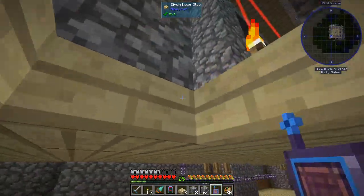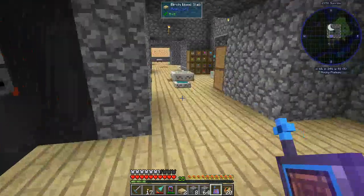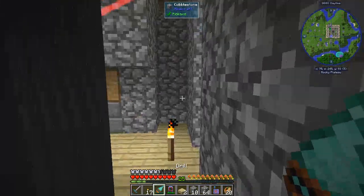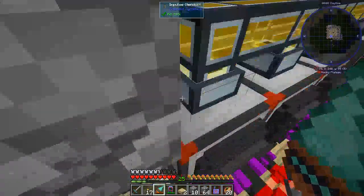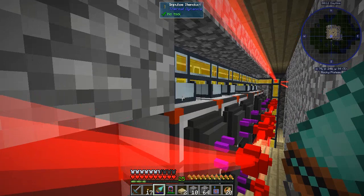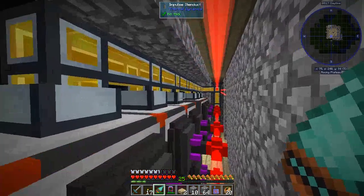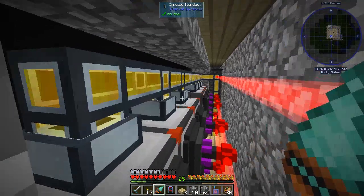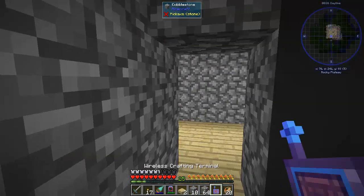Let's go up here. In order to do this, what we're going to need to do is we're going to need to stick a filter on this pulverizer right here. The input to this is going to have to get filtered so that it will only accept gold. And these other inputs back here are going to have to get filtered so that they don't accept gold. So we're going to need six filters. Let's get some filters.